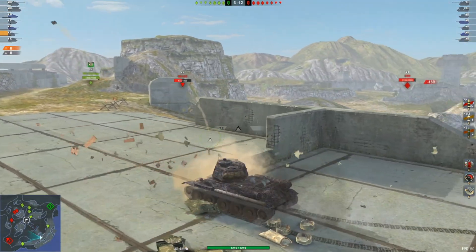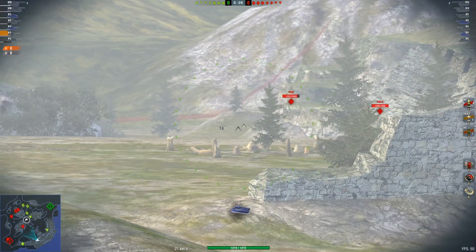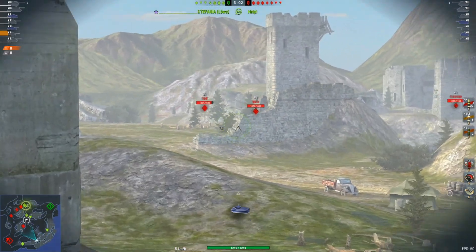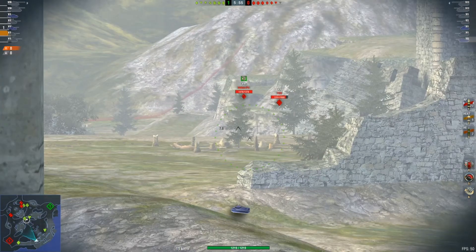Getting back to the battle, we can see the Bulldog there is taking some chunks out of an ISU who appears to be AFK. The Reds have pushed around to the left-hand side and our team is split all across the map. The 87 is going across the middle and the Bulldog is pushing on left.